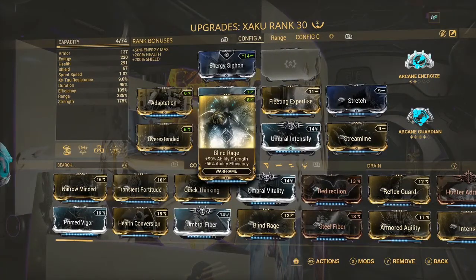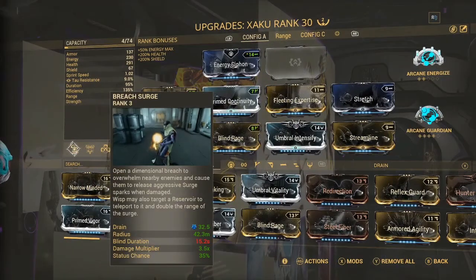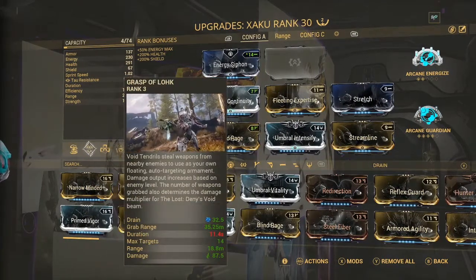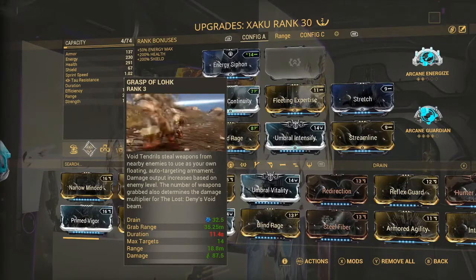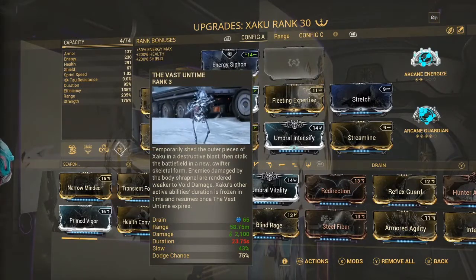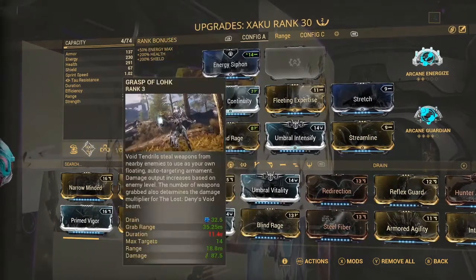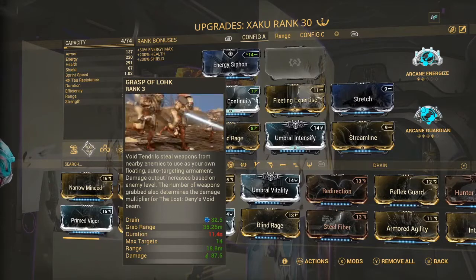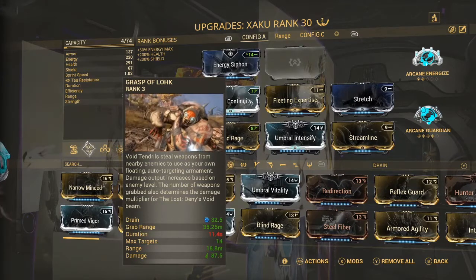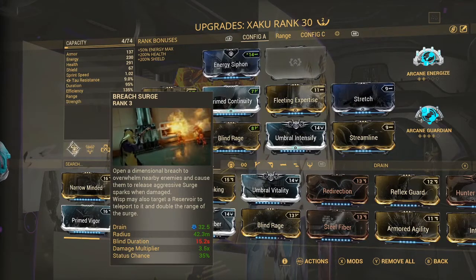We went with max Blind Rage for strength to compensate for the negative strength from Overextended. Fleeting Expertise is here for efficiency, because we're going to be using Breach Surge a lot. Unlike Grasp of Lohk — which can be stopped manually or runs a 23-second duration — Breach Surge can't be cancelled with abilities, so having efficiency lets us use it more often. Since we're going to stop and restart Grasp of Lohk anyway, we don't really need to build heavily for duration.